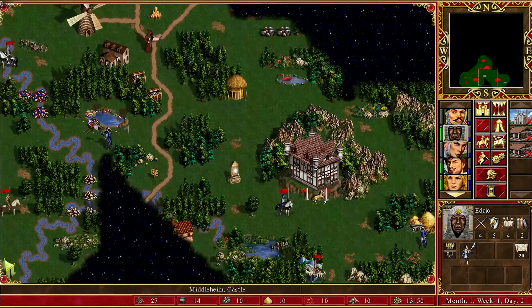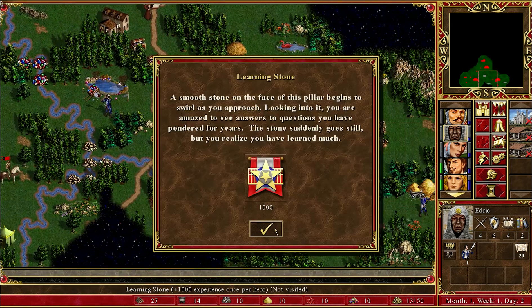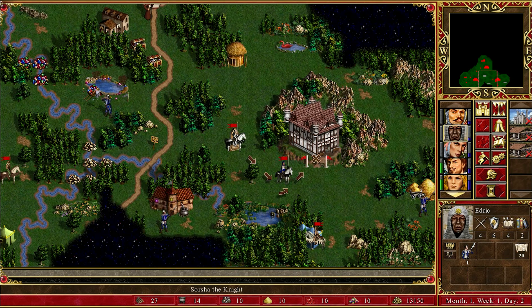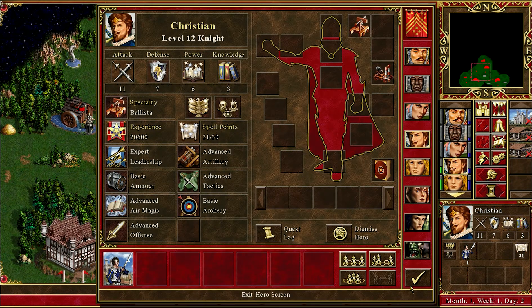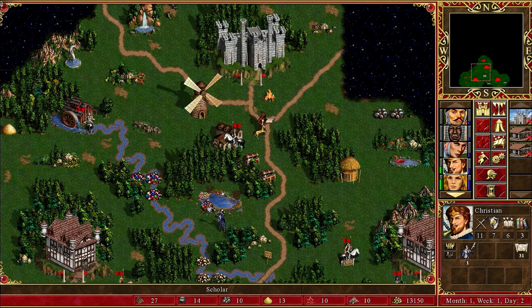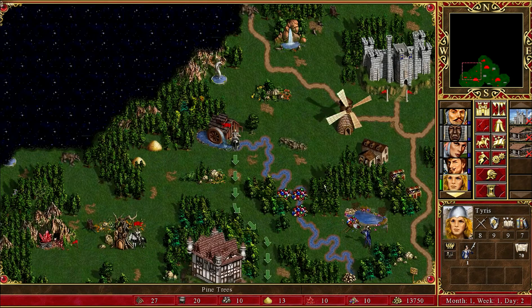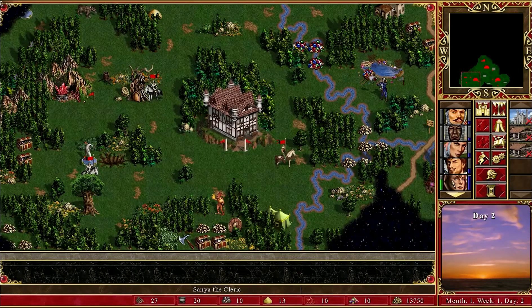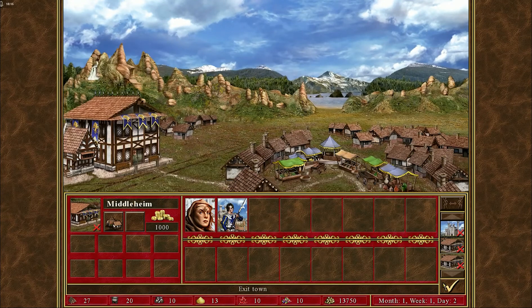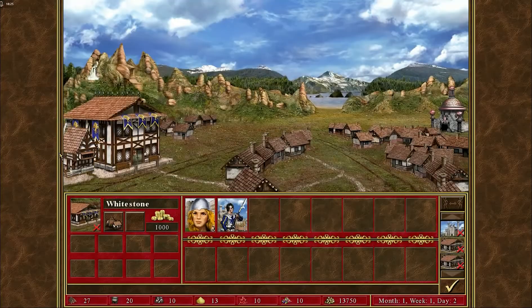Edric, you go here! Christian, take that — what do you have? Air magic, tactics, armor, offense, archery — well, you can take the scholar. Scouting, yeah. And tourists — why not? You go down there, hold the grounds there, and you go here and hold the grounds there. And I can buy her now — wow, that is nice. Let's do it then.